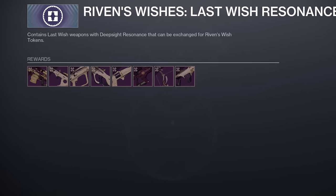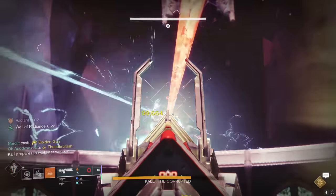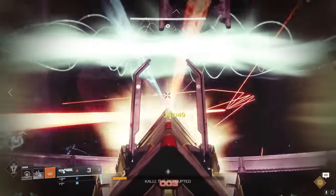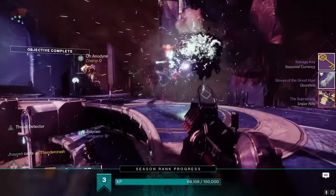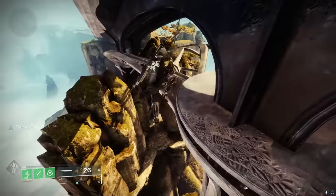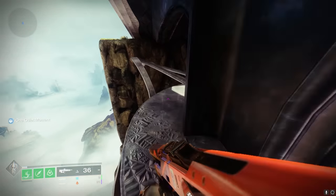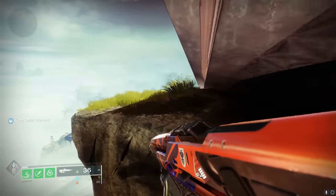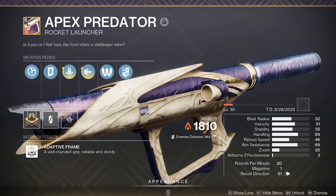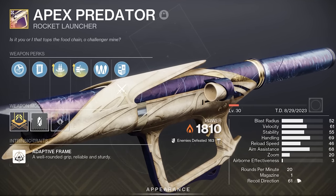Moving on, to briefly recap my other wish token recommendations: you can spend them on Deep Sight Last Wish Raid weapons, and I'd say that's probably the most enticing choice and the one most players will go for. But before you do that, definitely try to use the new in-game LFG feature to farm the Kali encounter when Last Wish is the featured raid — you can get a ton of Deep Sight drops from doing that and it's really fast. You can also solo farm Last Wish Raid loot every week, which apparently can get you Deep Sight drops. I have videos on doing both of those things and will link both below. We only get six of these tokens between now and the Final Shape, so buying a Deep Sight Apex Predator is totally understandable if you don't have the time or patience for Last Wish loot farming.